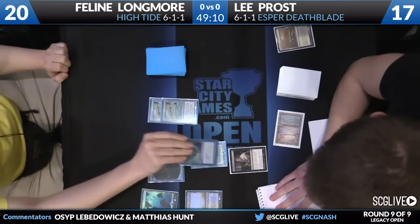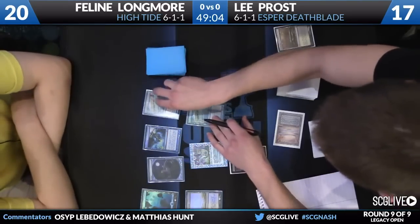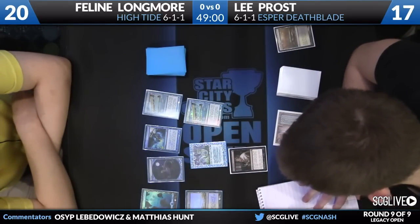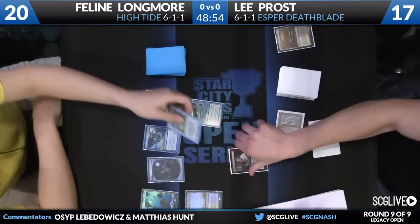High Tide actually plays basically 16 cantrips if you count Merchant Scroll as a cantrip, which it more or less is. What Feline's trying to assemble is a hand of four-plus lands, at least one — only one High Tide really in this matchup — and then a Time Spiral. Every other slot eventually is going to turn into a Counterspell.